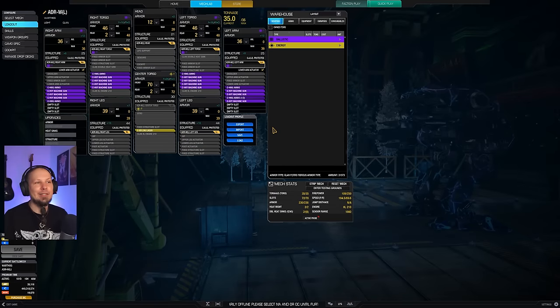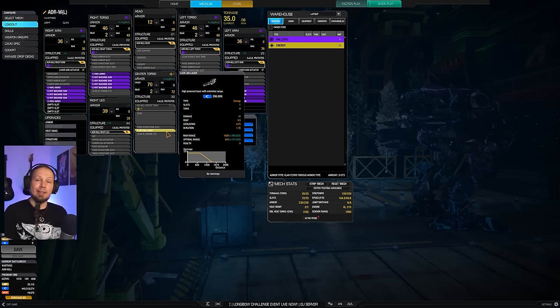Why do I love it? Because it has 14 Ballistic Hard Points — you can do so much with it. The stock build comes with heavy machine guns and a medium pulse laser, as well as a Beagle Active Probe on the arm. I stripped the Active Probe, the medium pulse, and a ton of ammo so I could put an ER large laser into the center torso. It drops our DPS a bit, but it gives us options at long range.